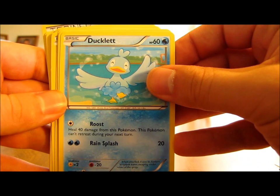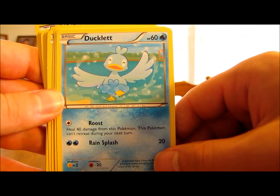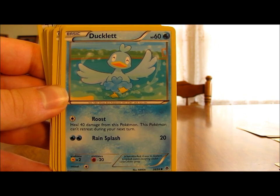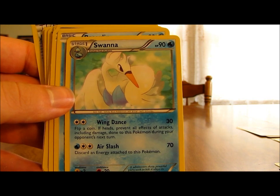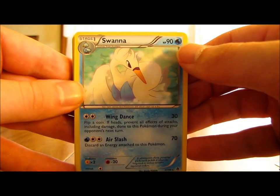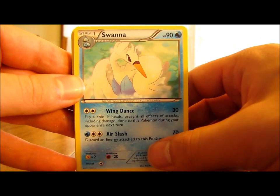We also have a 2-1 line of Ducklett and Swanna. Ducklett has 60 HP, is a basic Pokemon with two moves: Roost heals 40 damage from this Pokemon but it can't retreat during the next turn, and Rain Splash does 20 damage for 2 water energy cards — disappointing that it's 2 specific water energy for only 20 damage. But if you have to put Ducklett out there, you can use Roost to heal quite a bit each turn. Swanna has 90 HP, stage 1, with two moves: Wing Dance does 30 damage and on a coin flip heads prevents all effects of attacks including damage done to this Pokemon during your opponent's next turn. Air Slash does 70 damage for 3 energy cards but you have to discard an energy attached to this Pokemon.